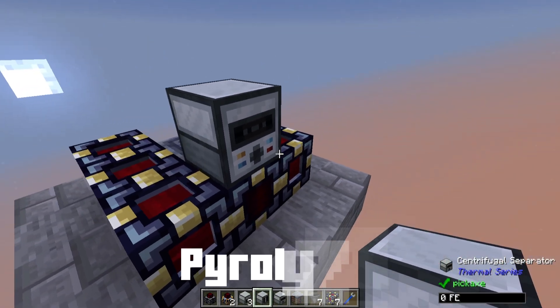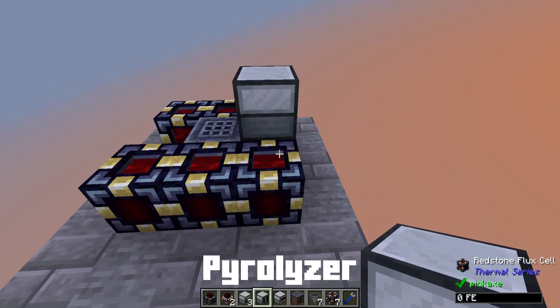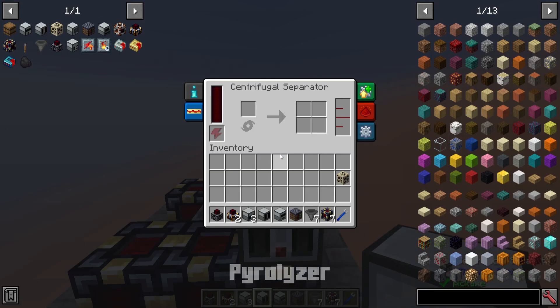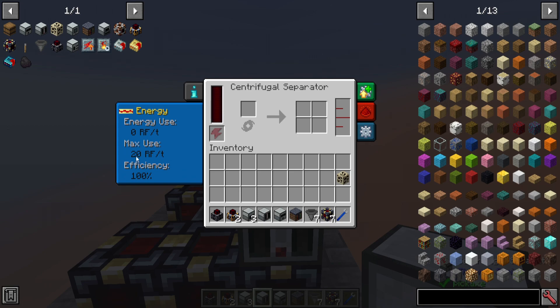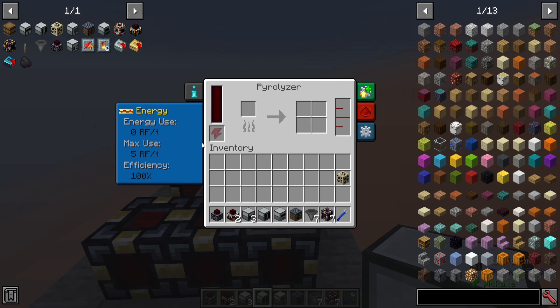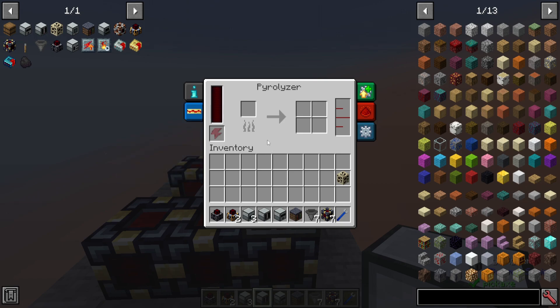Next we're going to put down the Pyrolyzer, which is a very key item. It doesn't use a lot of power either. The Centrifugal Separator uses a standard 20 RF per tick in processing, but the Pyrolyzer is one of the lowest powered items there is, with only 5 RF per tick. It can also create quite a lot of power for you. It looks and functions similarly to the Centrifugal Separator — you've got an input, and it creates some solid outputs and possibly some liquid outputs.